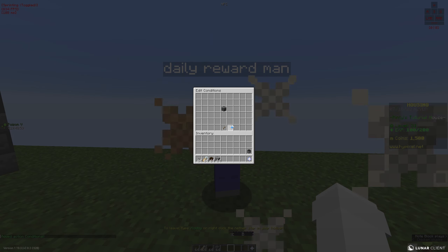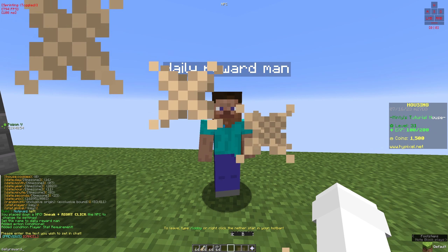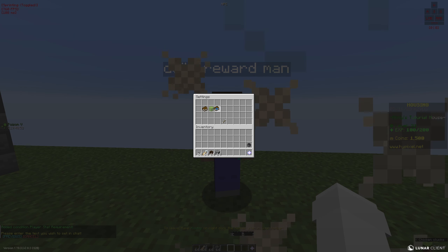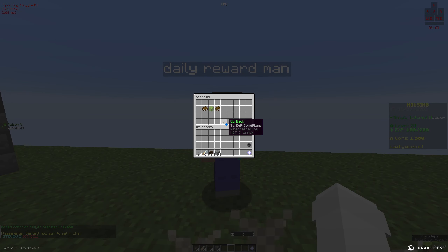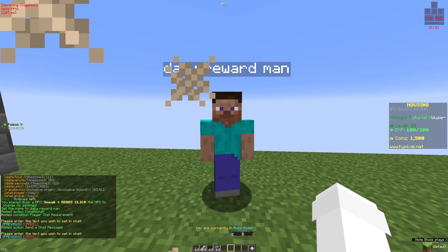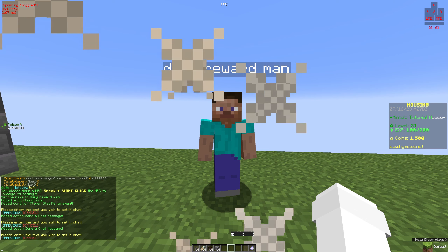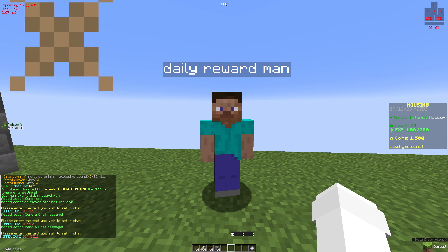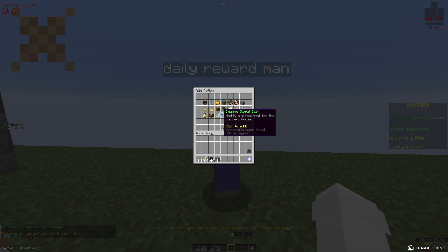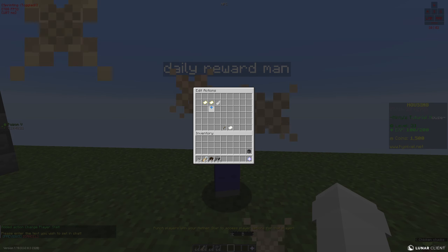For the first conditional, you're going to set the stats. You're going to create a stat called 'daily reward,' and if that stat equals zero — if that's true — you add an action and say 'claimed,' but this one is only going to give the player plus 500 coins.